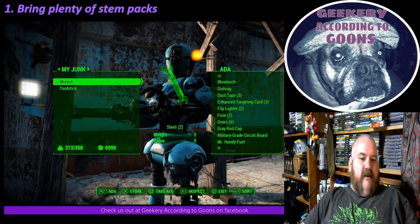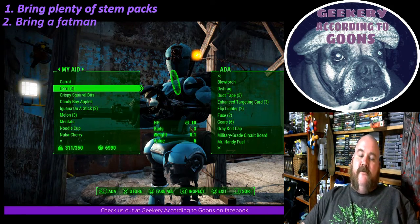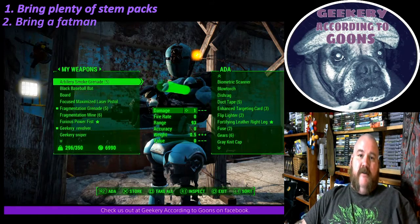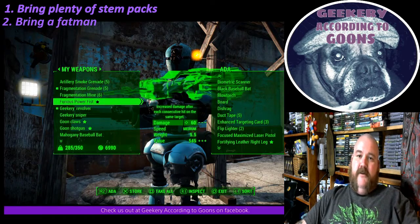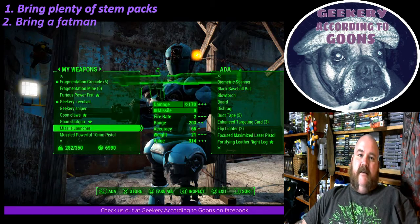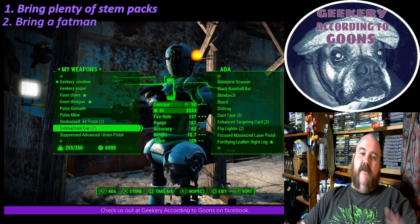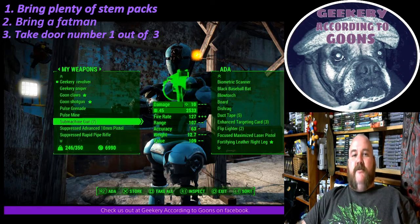Number two: bring a Fat Man — and I'm talking about the gun. At the end of the first part, you find a couple of mini nukes, but I couldn't find a launcher in there. So if you have a companion with you — I had Ada with me — give it to her and let her carry it for you. Make sure you send her through doors before you go through, so she doesn't get trapped and lock you out from your Fat Man. Don't use it until the boss battle.